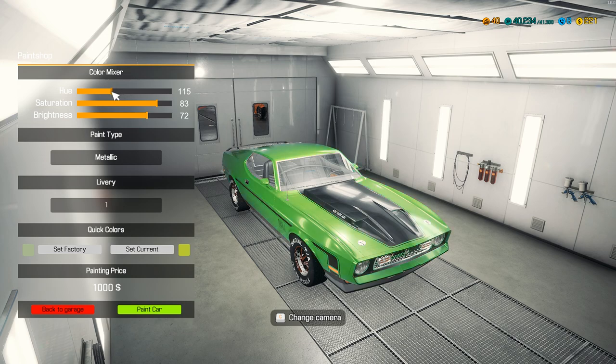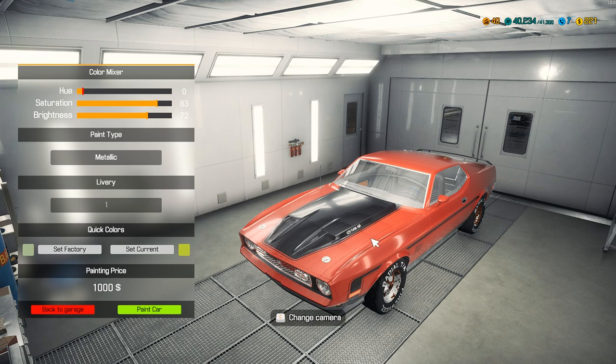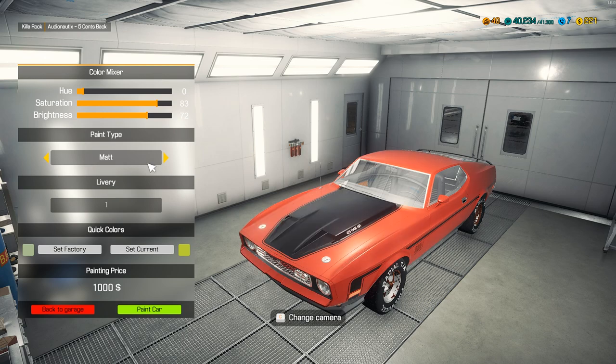What color should we go with? We've already done green. I like this red — what have we got? Chameleon's like orange, chrome is pretty cool too, but I like the red matte. These two are almost the same — pearl has a little bit less gloss, but matte is just straight matte. Oh man, I like this a lot!